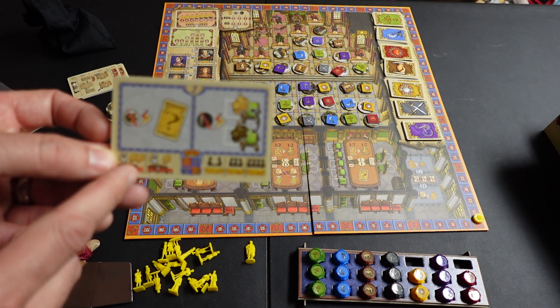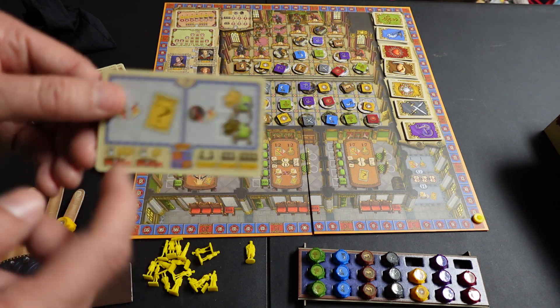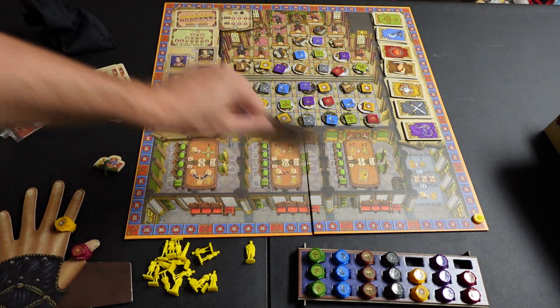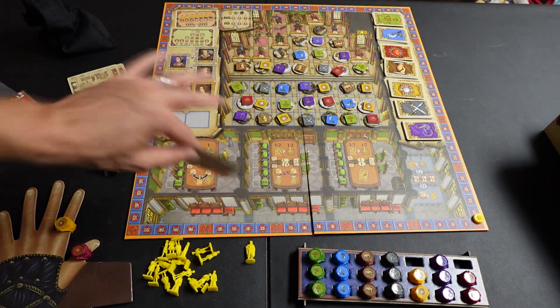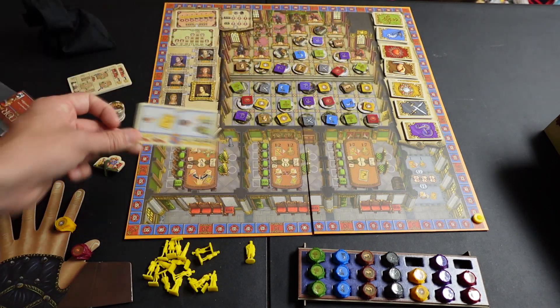The card also tells you how many meeples you'll be putting out each round. So the first round, everyone would be putting out two meeples; second round, everyone would be putting out one. There is another player board for two players that you would flip over and play with. It's very simple — it tells you what to do.